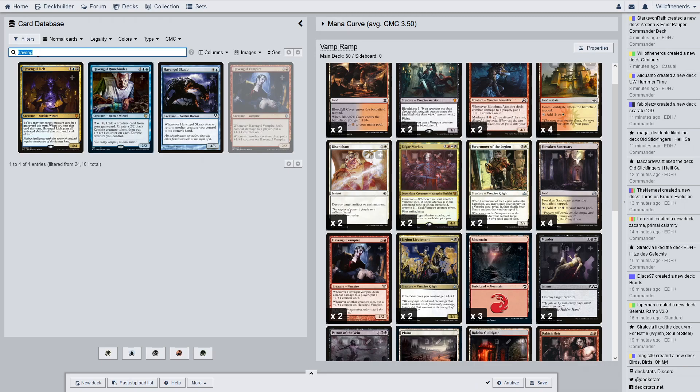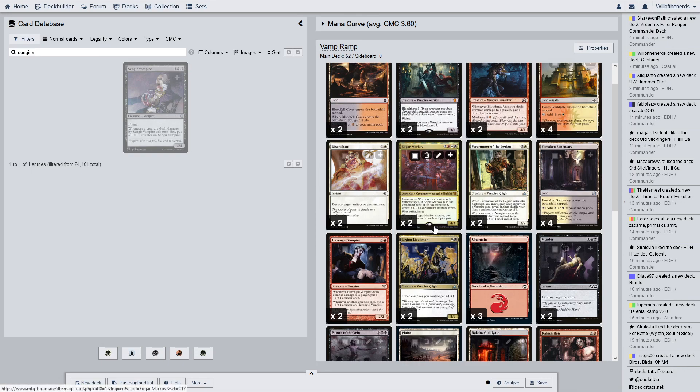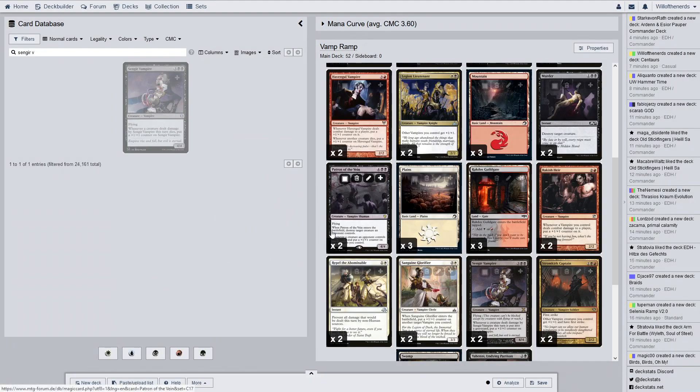Next we have Sangir Vampire — this is the OG vampire, the old vampire dude. The ones I have are from 10th Edition. It has flying. Whenever a creature dealt damage by Sangir Vampire this turn dies, put a plus one plus one counter on it. Since you're ramping and all your vampires are getting big, Sangir Vampire just kind of works in this deck — the chances of him killing something are worth it at this point.